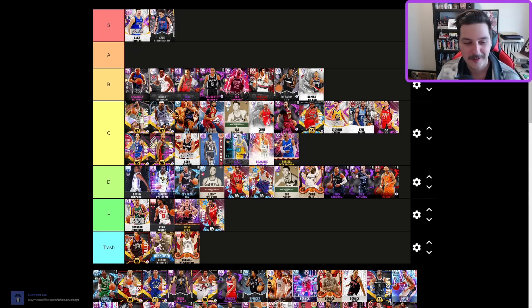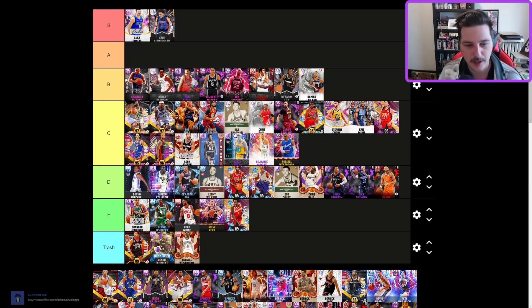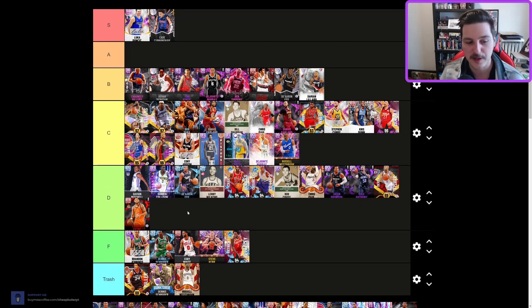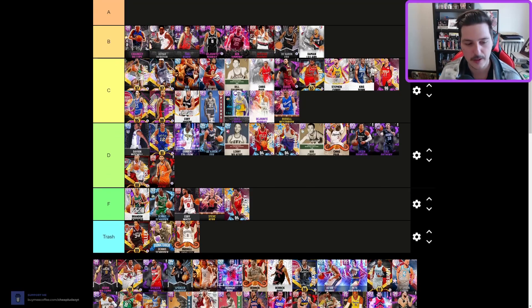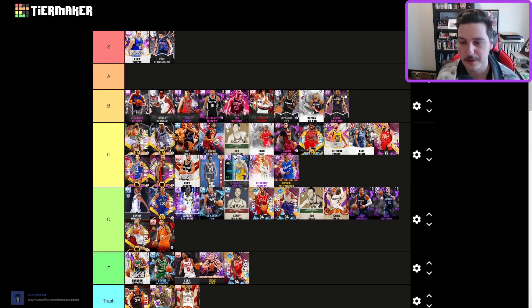Dennis Schroeder — trash tier. This one — F tier, I just don't like Dennis Schroeder. Derrick Fisher — kind of nice, D tier. Derrick Harper — kind of good. He plays decent defense, attacks the rim. Hot take: Deron Williams is low B tier. This card got slept on super hard but it's a good card — the release really suits him with the Dol Schayes release. He's a little small, but I'd run him over Dame.